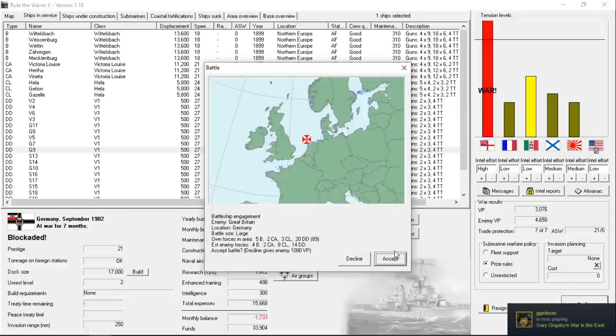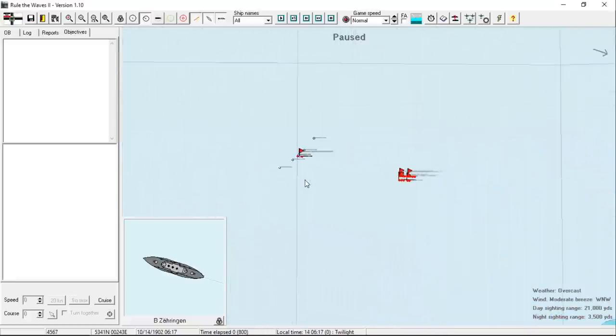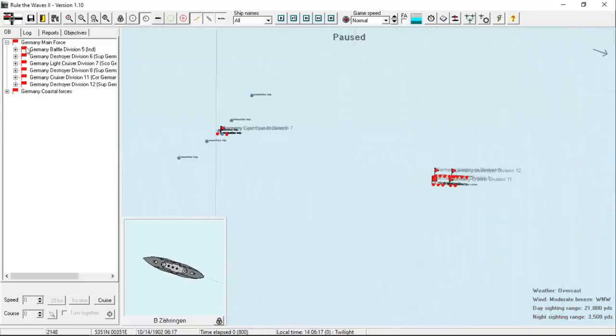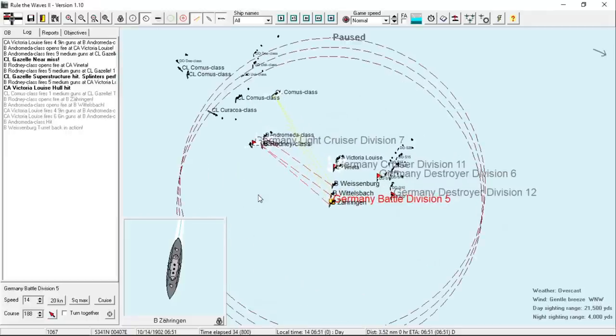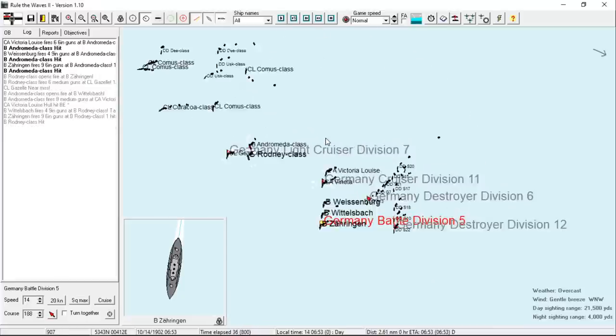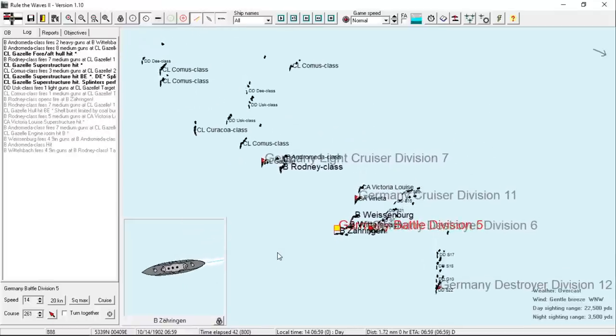The British navy declined battle. We're going to keep doing this until we can score a decisive blow. This next one's going to be big — it looks like it's off the coast of Holland, so this could be another chance for a major battle. It's basically the same fleet that we had before, and I would guess we're up against the same fleet as we saw before. Right off the bat we are making contact — we've got a superstructure hit on the Gazelle and a hit on our armored cruiser Victoria Louise. We're going to force a decisive engagement here — one way or the other, somebody's going to start moving toward victory in this war.